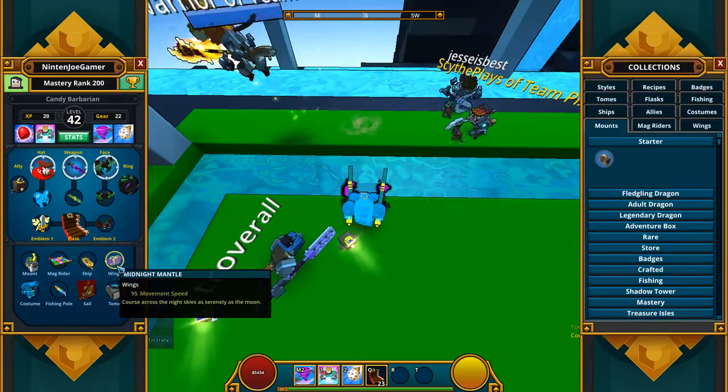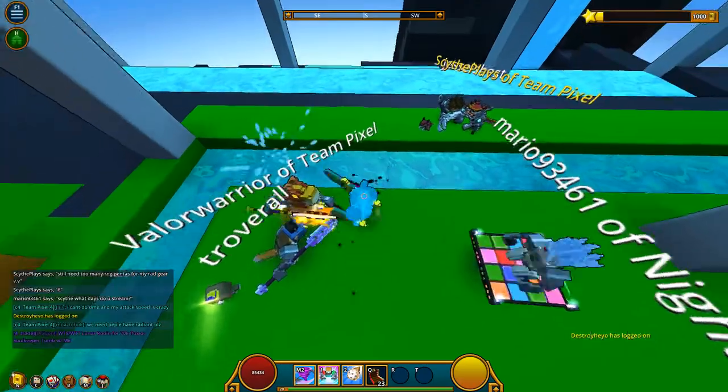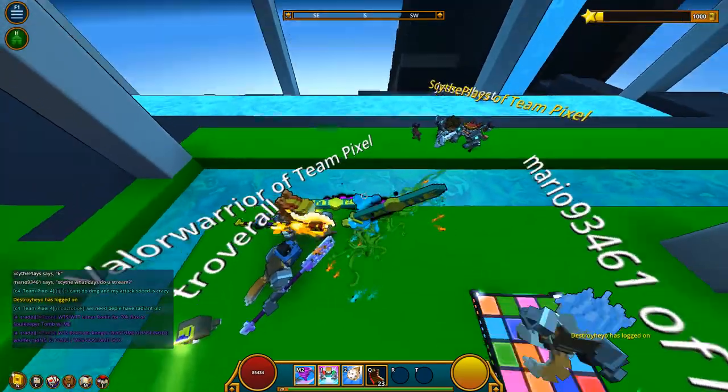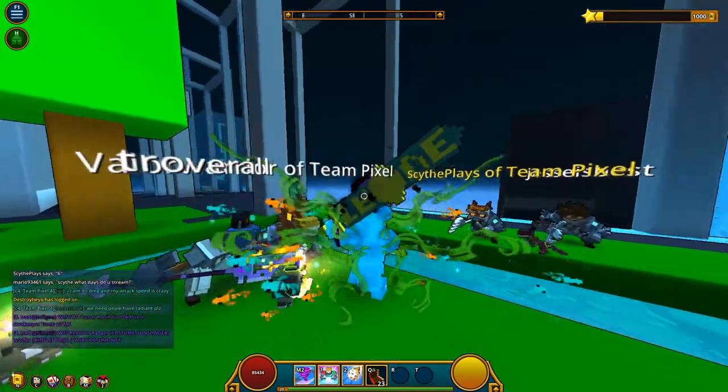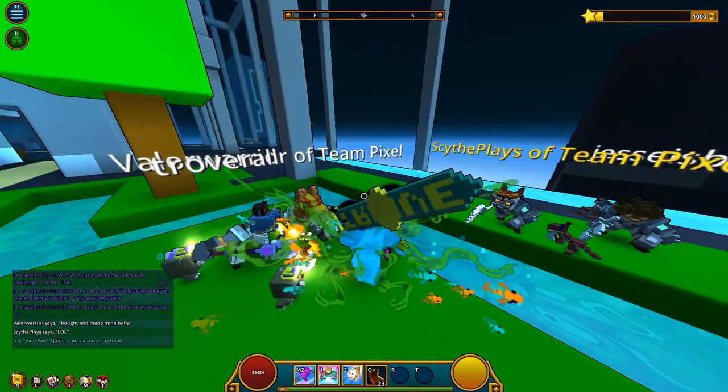Oh, that's the wrong tab. Wrong tab. Badge reward — this one. And then we got the seaweed wings. These look hideous, but whatever. I just want the mastery.